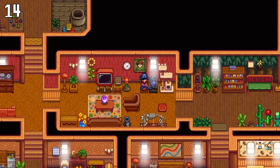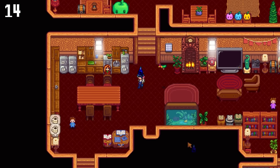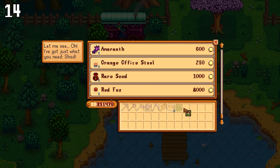All the romance candidates got custom portraits added in the recent update. If you marry someone and reach 14 hearts with them, you can buy their picture from the traveling cart for 30,000 gold. This also includes Krobus.